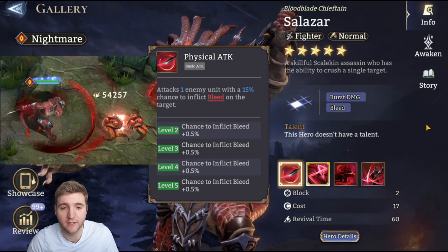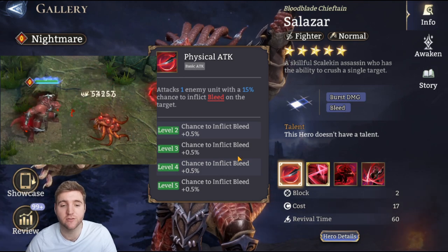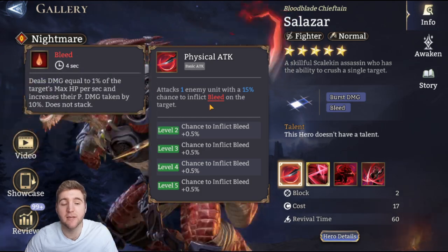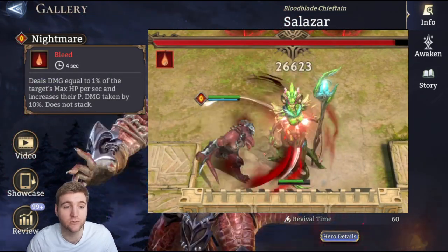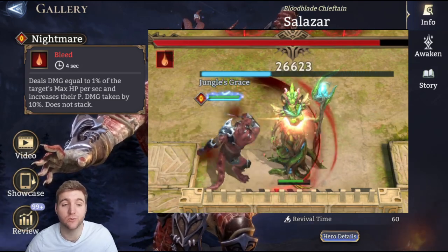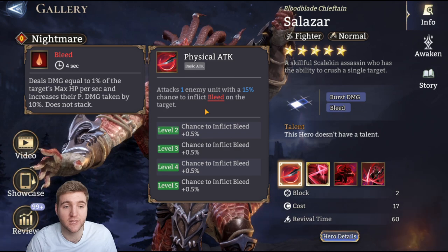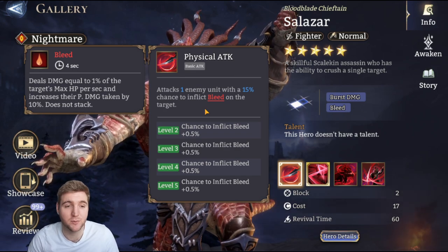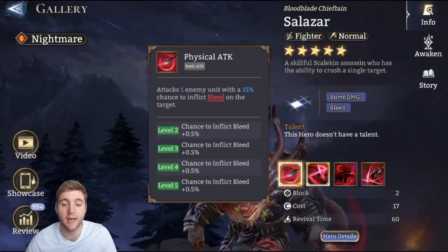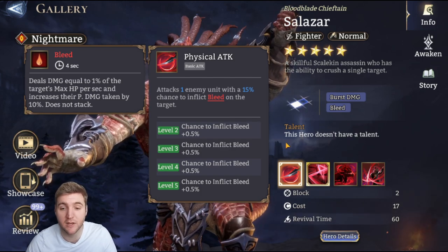His basic attack attacks one enemy unit with a 15% chance to apply bleed, increasing by half a percent per skill up to a maximum of 17%. Bleed lasts four seconds, dealing 1% of the target's max HP per second, and also increases the physical damage they take by 10%. It does not stack, so as long as you maintain a permanent bleed on the enemy they will be taking 1% health damage per second and more damage from physical attacks — incredibly good for Salazar.